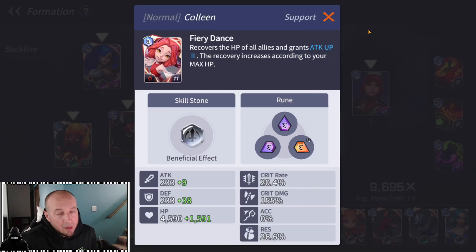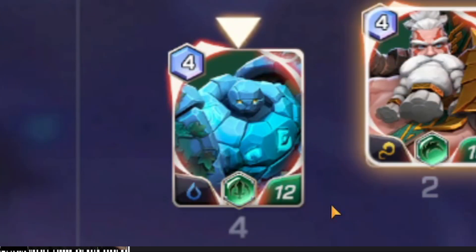In the third spot I have Colleen. I run her on energy because she does more healing when she has higher HP — she has roughly 6,200 health and heals for about 550 to 600. She's also pretty tanky in the third spot. It's pretty hard to get past her unless you have a single target damage dealer.